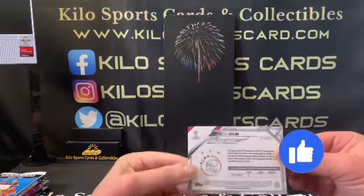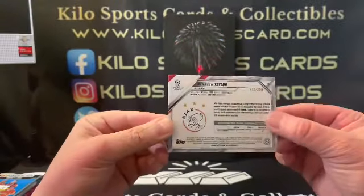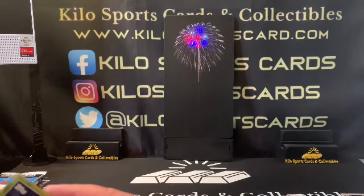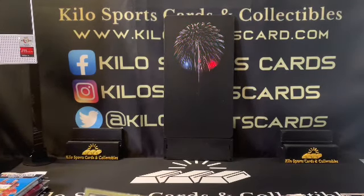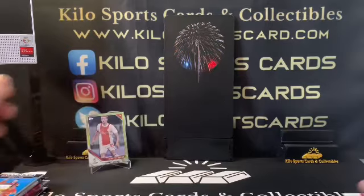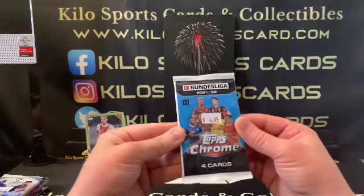And our gold is going to be Kenneth Taylor — and that might be yellow, out of 250. Still not bad, I'll go ahead and sleeve that up. Not sure if that one's any good or not, but any numbered card is fun to get. And Pedri — okay, that's an insert, 'Future Stars.' All right, that was Bundesliga Topps Chrome.